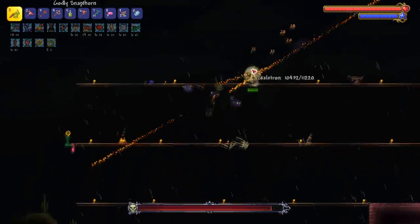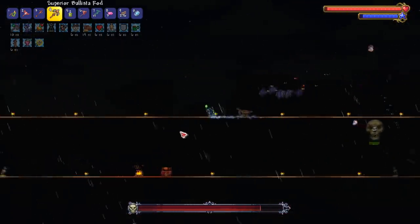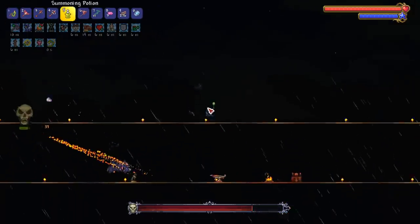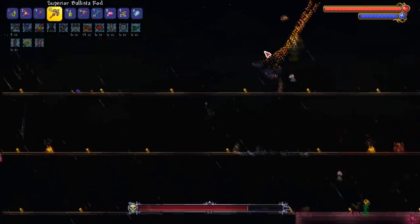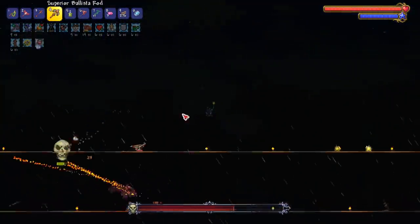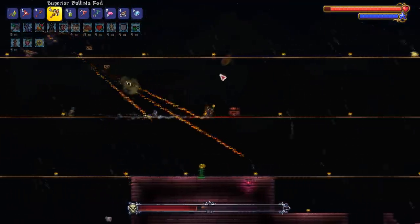We can actually whip them during this phase, but when the skulls come out that's when we gotta dodge. Skeletron is usually the boss that gives me the most trouble. I've been doing a lot better recently though, especially in master mode - the pre-hardmode bosses aren't that bad. It's legitimately once you step into hard mode that things amp up like crazy, because you have 400 health and everything hits you for like 100 to 150 guaranteed. Even regular slimes, their health gets buffed like crazy - that's where master mode actually gets difficult.